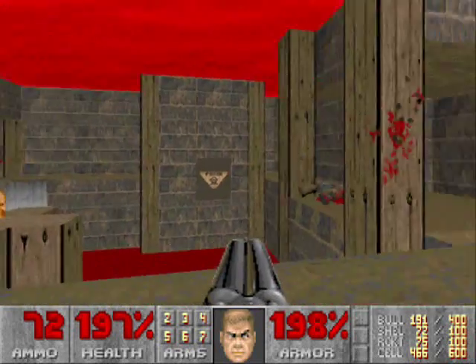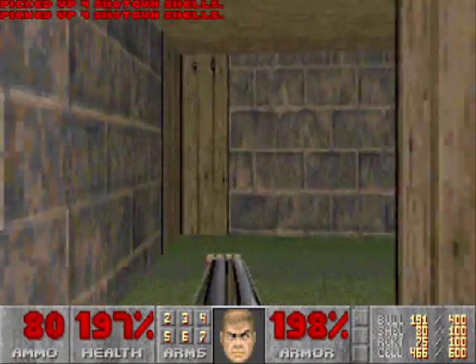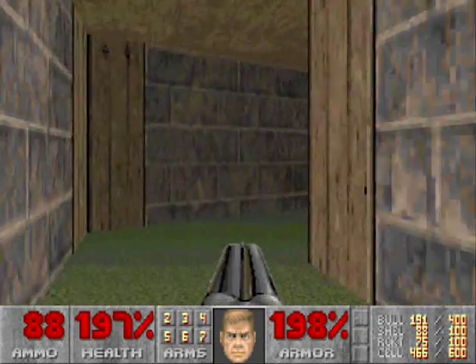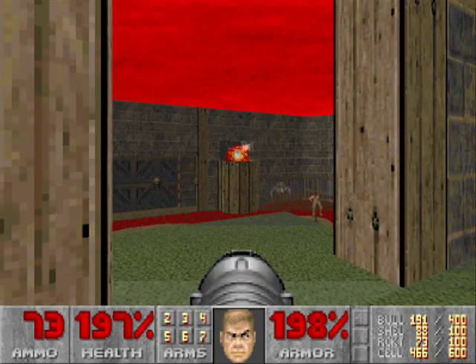Alright, everybody is dead around here. Let's go ahead and grab all the shotgun ammo around the starting room. Now what we're gonna do is use our rocket launcher to take care of these enemies out here.